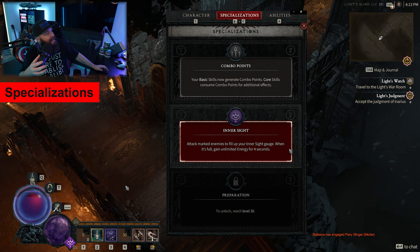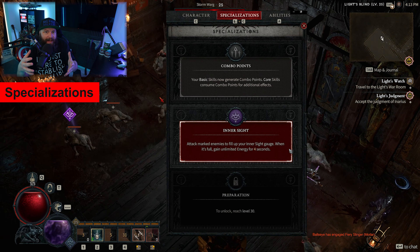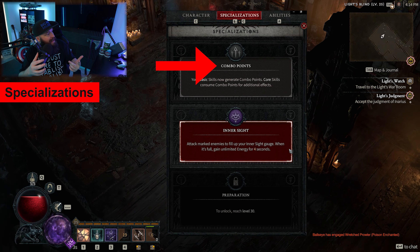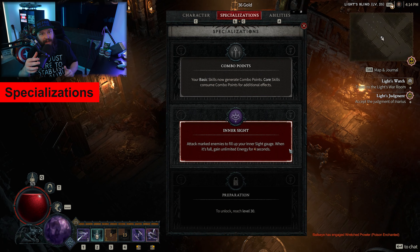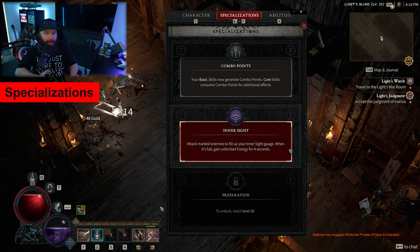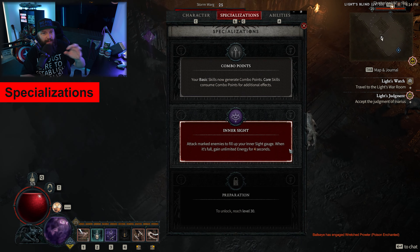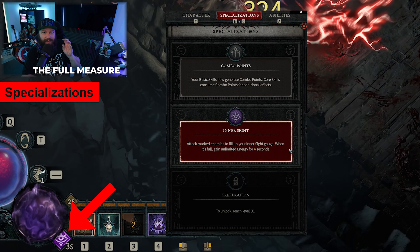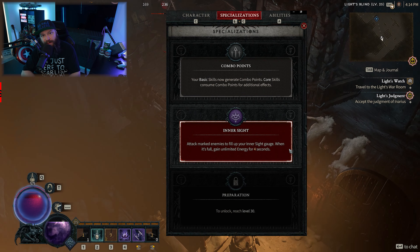Specializations are your class ability, allowing you to pick between three options that augment how you play your Rogue: Combo Points, Inner Sight, and Preparation. Inner Sight best suits this build because more energy means more efficiency and more damage. Basically, Inner Sight marks certain enemies in a group, and as you kill them it fills a gauge. Once that gauge is full, for four seconds you have unlimited energy — and this is when you go absolutely wild.